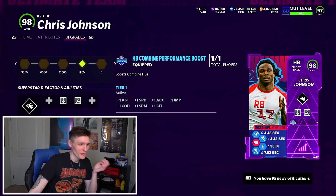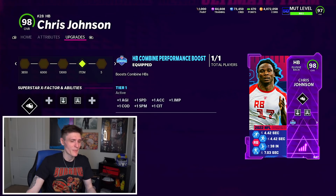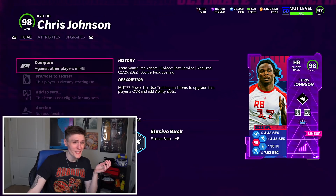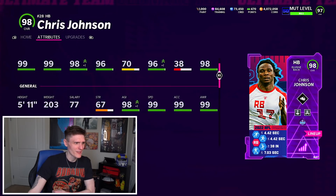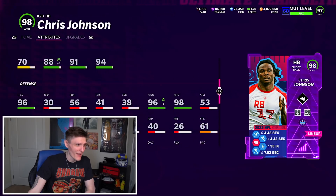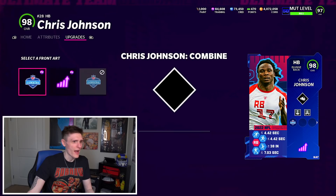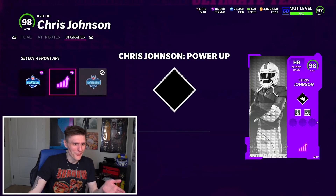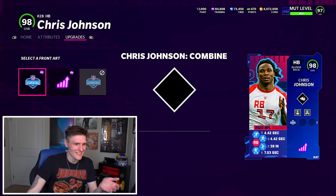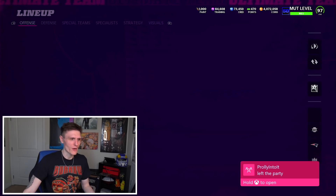Chris Johnson also got some stat boosts, but it's nothing crazy since he already has 99 speed. He gets plus one agility, plus one speed, plus one acceleration, plus one jumping, change of direction, spin move, and catching in traffic. I'm actually shocked that doesn't boost him to a 99 overall. You'd think change of direction, agility, and jumping mixed together would bring him up, but it just doesn't — which sucks because I would have liked the normal card art. He's still a great card, minus his trucking.